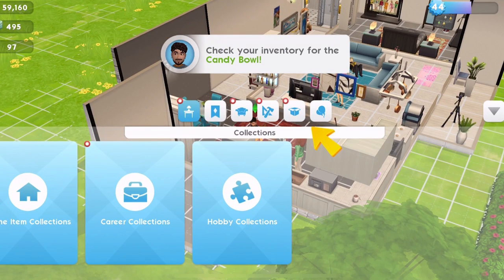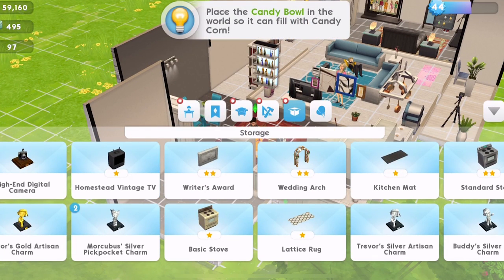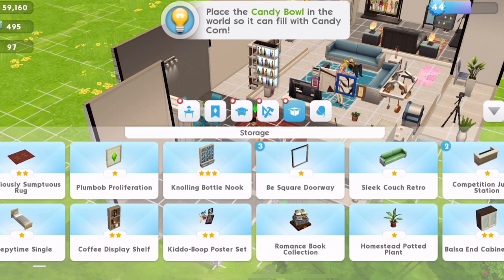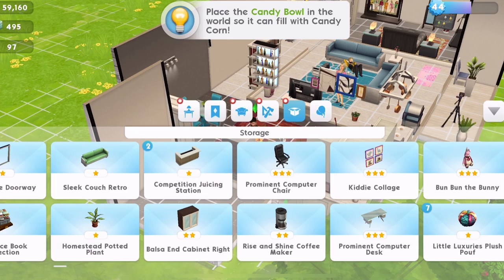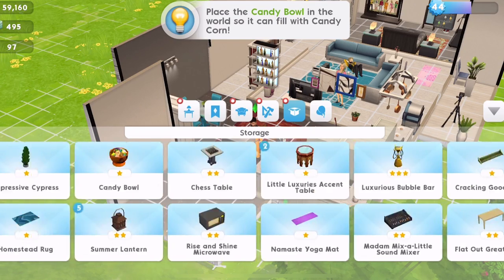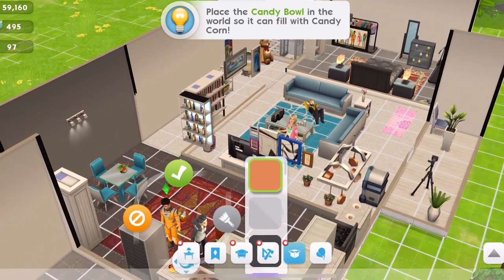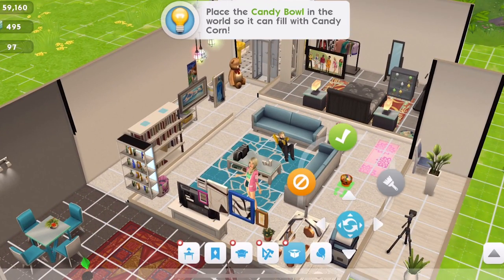Let's check our inventory — it wants us to place the candy bowl in the world so it can fill with candy corn. I hate how the inventory is organised in Sims Mobile. Candy bowl — will it be at the very end? Yes, I can see it — candy bowl.